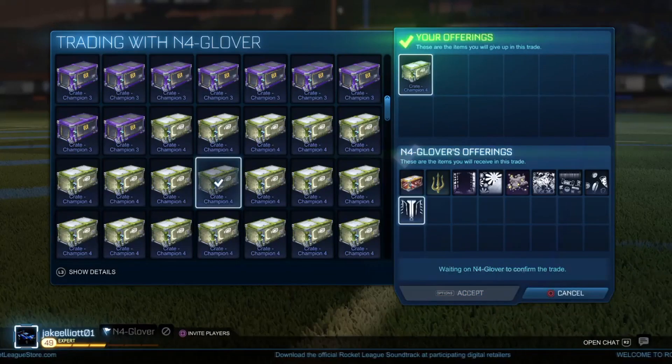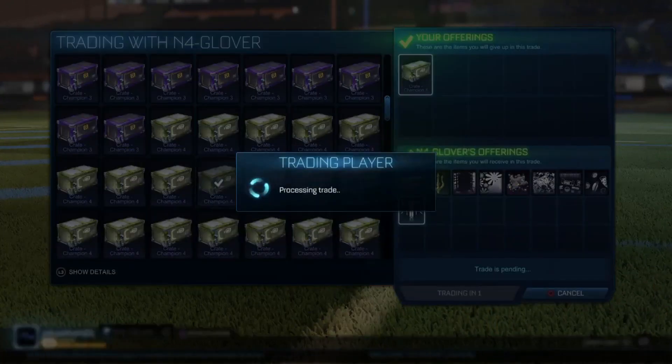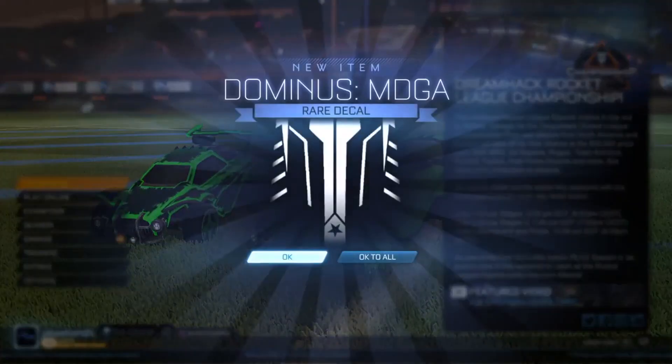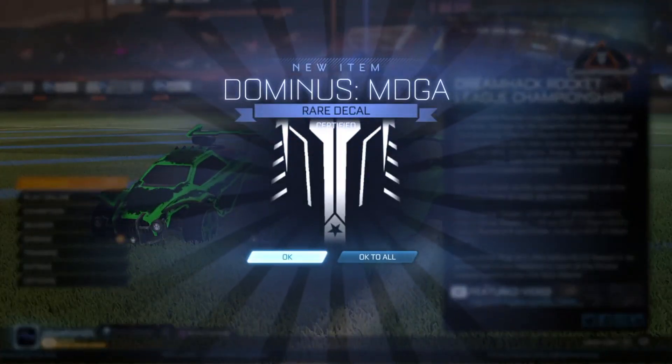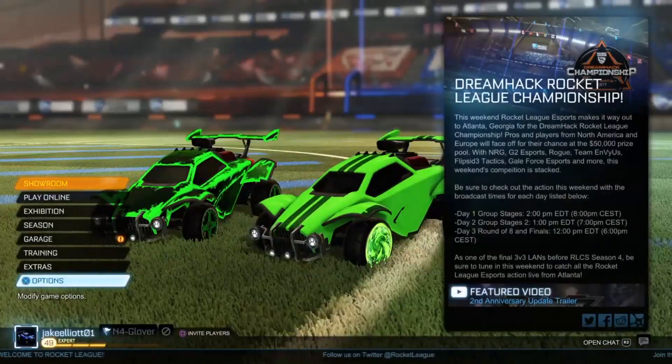The next trade is pretty weird — I don't know why this guy really wanted my CC4 crate, but he offered me a CC2 crate plus some small value items. These two crates are literally worth exactly the same, so I have no idea why he added those extra items. But since it was a big overpay I wasn't going to say no — he might have really, really wanted that crate.